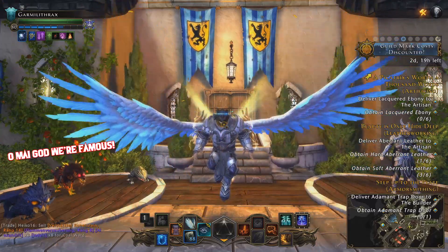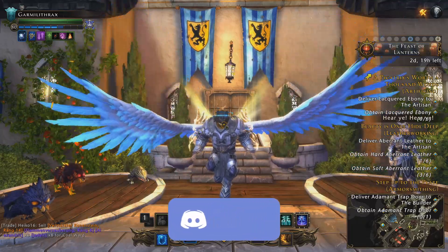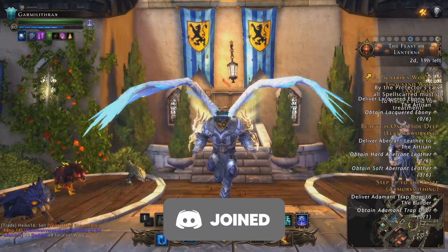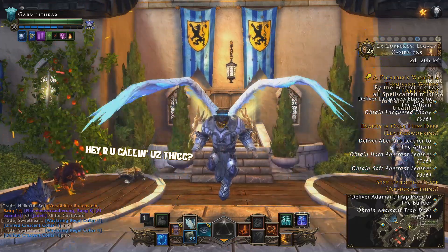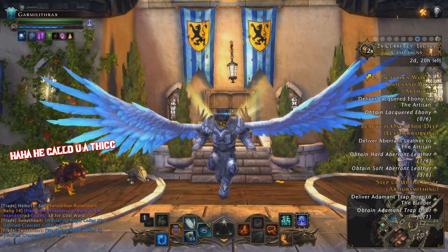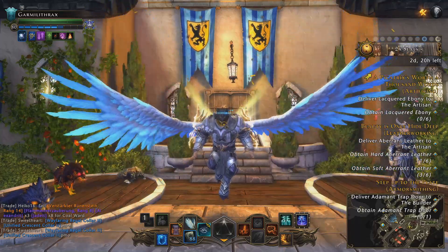I've been asked many questions about this topic by the community in the comments, as well as my Discord, so I thought it'd be better to answer all of them in this video. Companions is one of the larger mechanics in the game, and the most needed for builds to work properly. I'll go over how they work, when and where they can be obtained, and how to make them stronger.